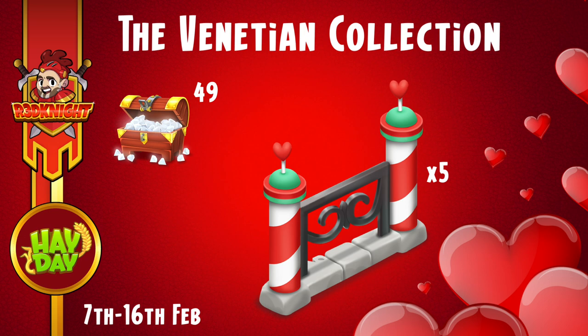The first one is the Venetian Fence. You can get five of those for 49 diamonds and they're available from the 7th to the 16th of February.